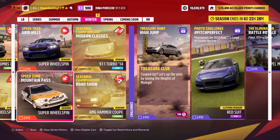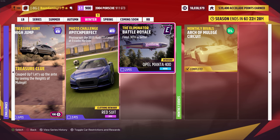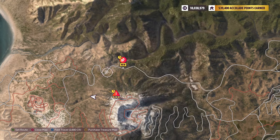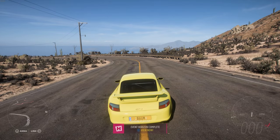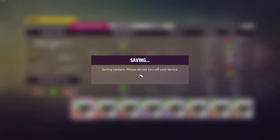Let's do the speed zone next — Mountain Pass. This one we need the Opel Manta 400. If you do not have it and want to get it for free, you can unlock it by getting 30th or better in the Eliminator. I do have it, so we'll jump into it. We need 100 miles an hour through that zone. We'll try another tune from Sunneep — share code 167-959-087. It cost 30,000; I think this was a stock Opel, so that should be about what you pay.